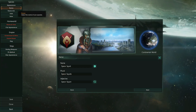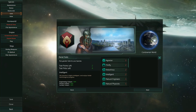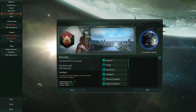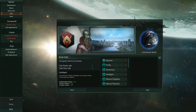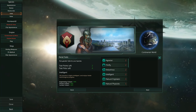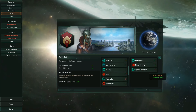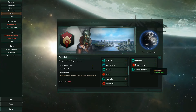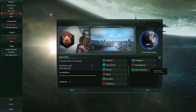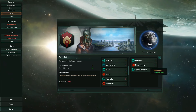After we have chosen their appearance, their names, names for their ships, the cities, and so on, we can choose some traits for them - some positive and some negative traits, in order to balance the race. This will make our species more interesting and will affect our playstyle. For example, I have chosen Intelligent and Quick Learners, but we have to compensate with a negative trait, so I chose Non-Adaptive, which has to do with which worlds we can colonize and how easily we can do it.